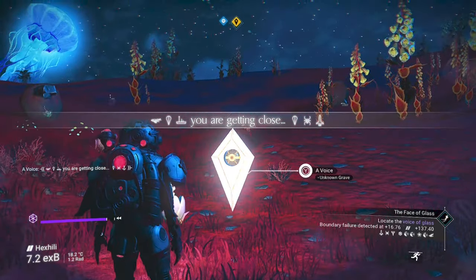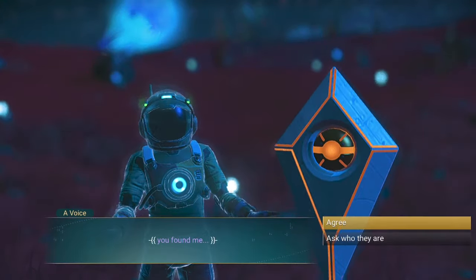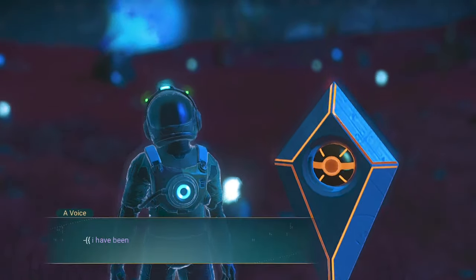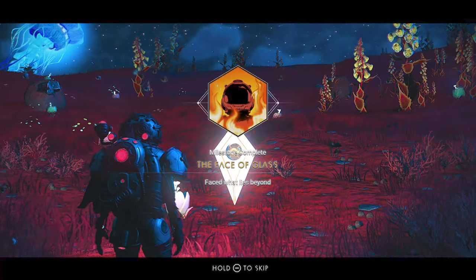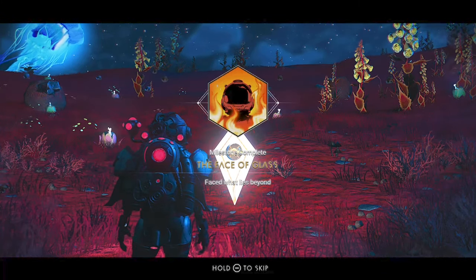Jump into your ship and head to the icon that has just appeared called the boundary break — it's time to probe the wall of reality. Use your target sweep scanner to lock down your objective, interact with the grave marker, and finish the conversation to complete face of glass.